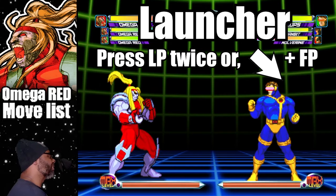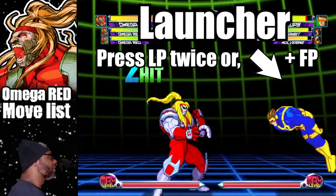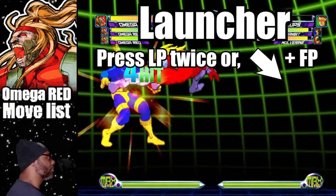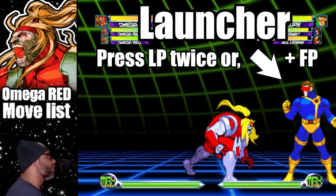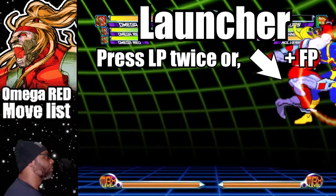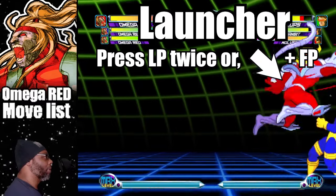Omega Red has two ways to do the launcher. The first way is by tapping twice on light punch — the launcher triggers on the second hit. The second way is by pressing down forward and fierce punch for the standalone launcher. The launcher is a bit on the slow side, but it has great range.